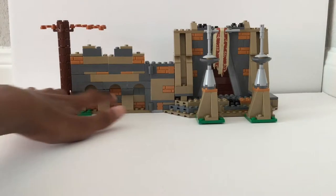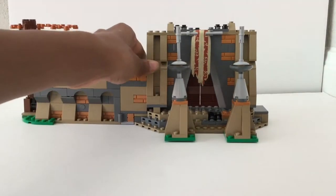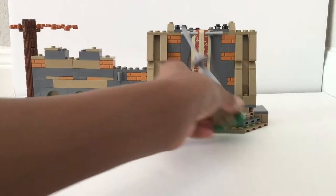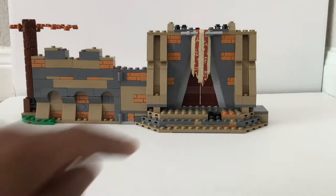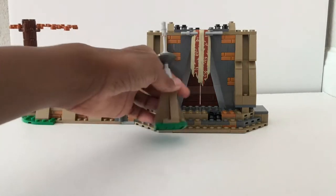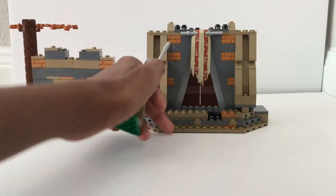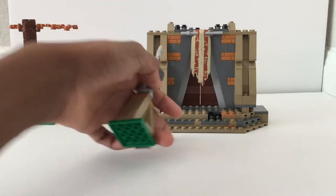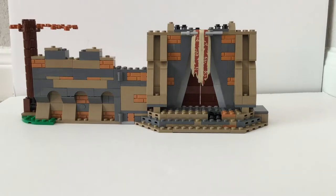So let's start with this section of the build. You got these two kind of spirals or antennae coming upwards, and those remove quite easily. It annoys me that where these plates are, usually to cement that in you'd put it right here on these one-by-one studs. So you kind of miss that. It's just annoying, but this is sturdy, I will say that.